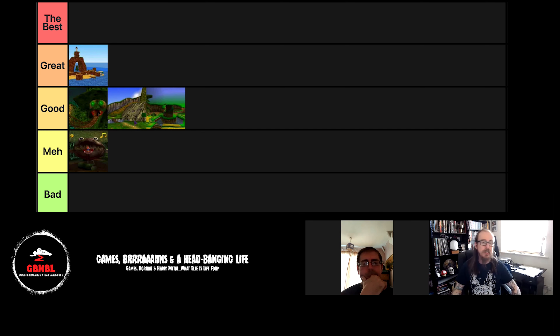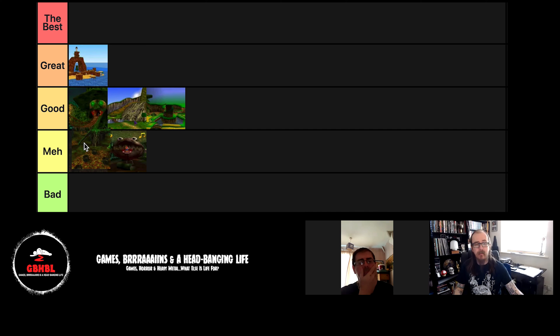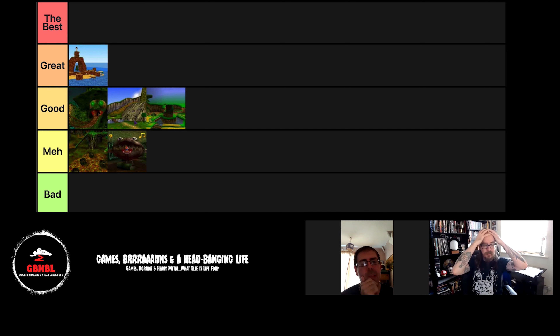Bubble Gloop Swamp — exactly as it sounds: a big swamp area with small platforms to move along. Land in the swamp and you get hurt. This one is very unmemorable for me. It's an interesting level but not one of my favourites. I'd probably go meh again, maybe above Clanker's Cavern. Let's put it above.